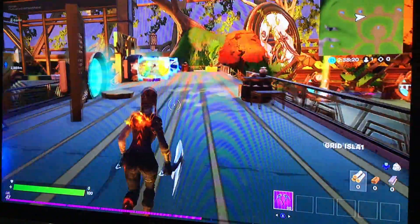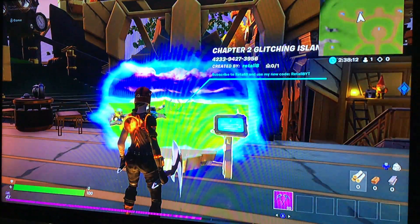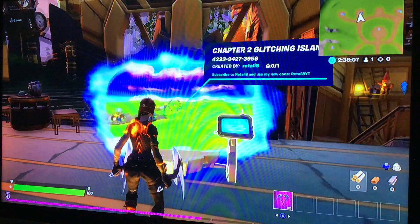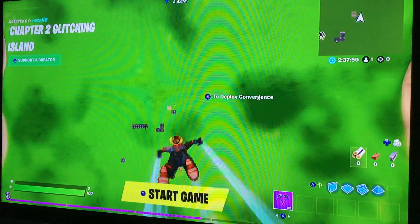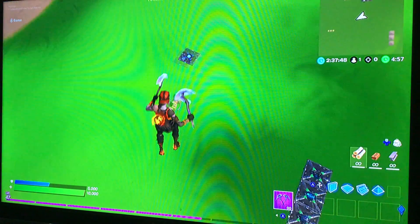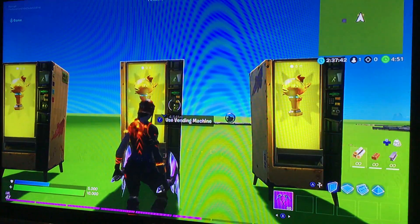What's up guys, today we are going to be showing you how to get the mythical goat fish in your creative island. All you have to do is enter in this island — the code's right here on the side. You have to be very careful with this glitch. Go down here and start the game. You know how you can't get mythical goat fishes in creative? Apparently you can.